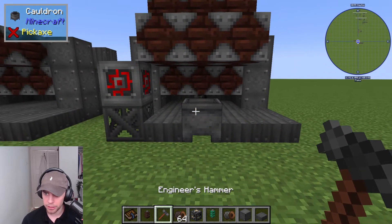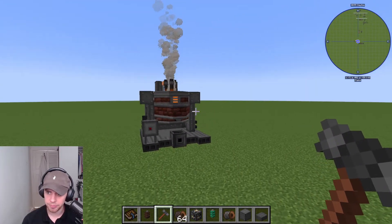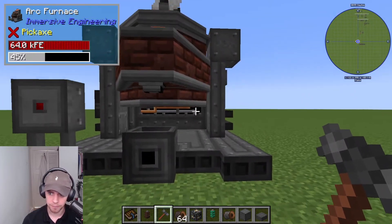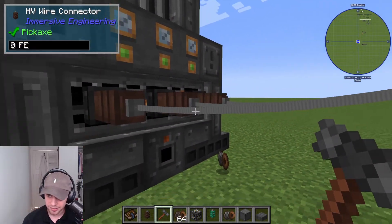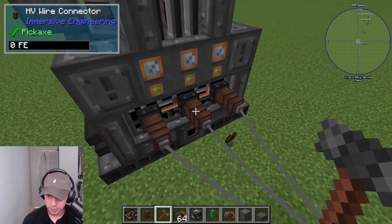You're going to actually form it by right-clicking the cauldron at the front. Now, you're going to need to put power into it, and there are three sockets on the second row at the back.